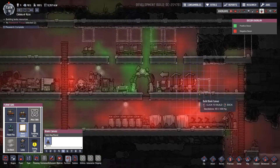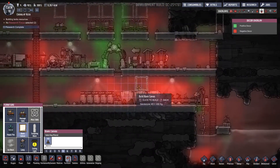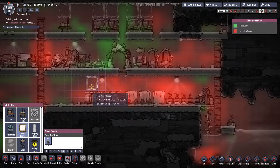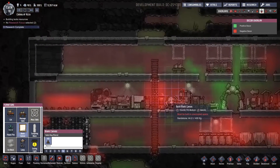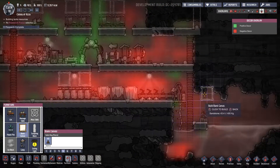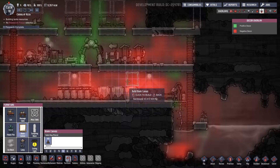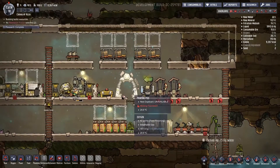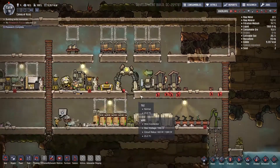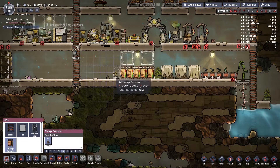Just place those down. The decor levels are kind of terrible here, so we'll put some around the general area where they work a lot. Our storage compactors are also full, so we should make some more. Let's see if we can copy the settings while they're not built — we'll see in a second once they get built.